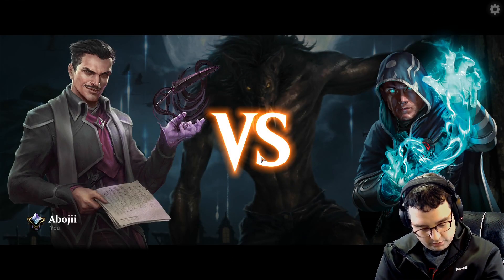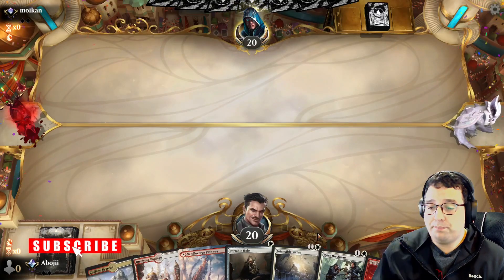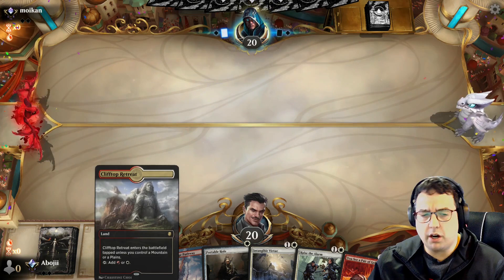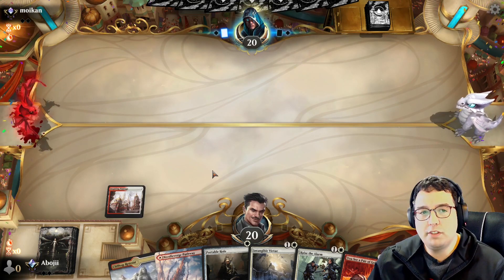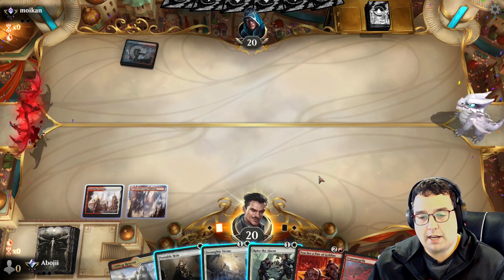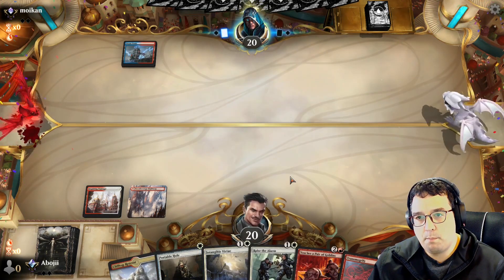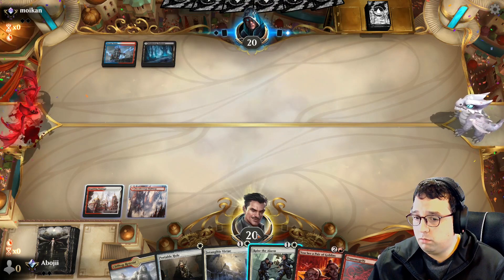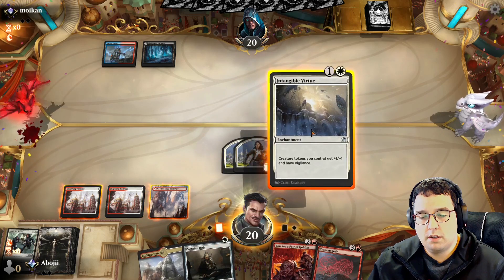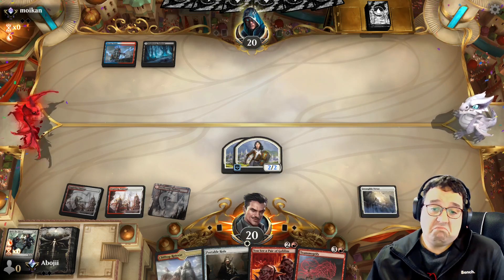Oh, they're playing Abzan Humans — Abzan Humans are super sweet, I like where the opponent's head is at. Hopefully they don't have an Elite Spellbinder because sure it feels like an Elite Spellbinder. Okay, not so — I get to make a couple of tokens, three-threes, and I get to potentially flip my Legion's Landing. One thing about this deck: when it runs out of steam it really, really runs out of steam. A Transmogrify off the top would be just fantastic. Well, I know when I'm beat — I know when the game is telling me I cannot win.